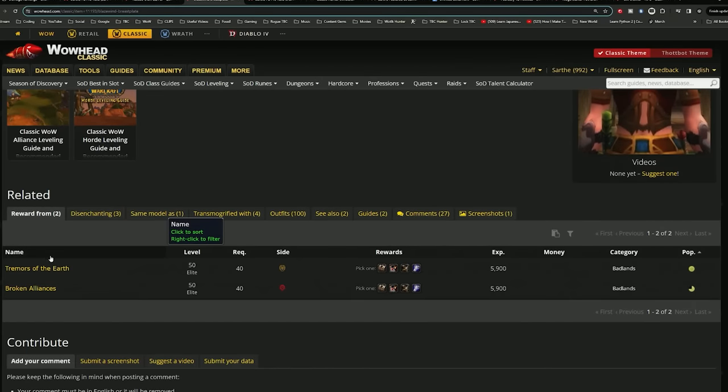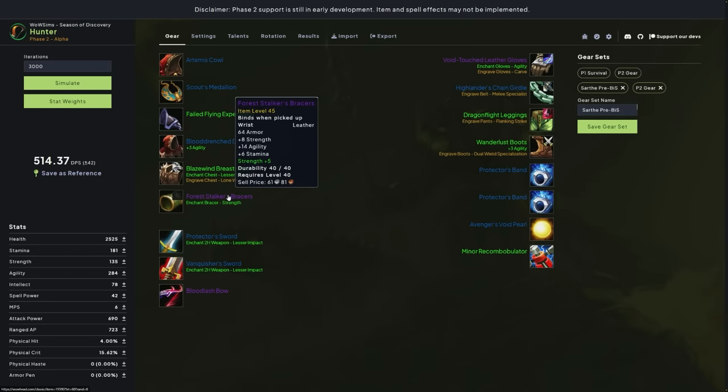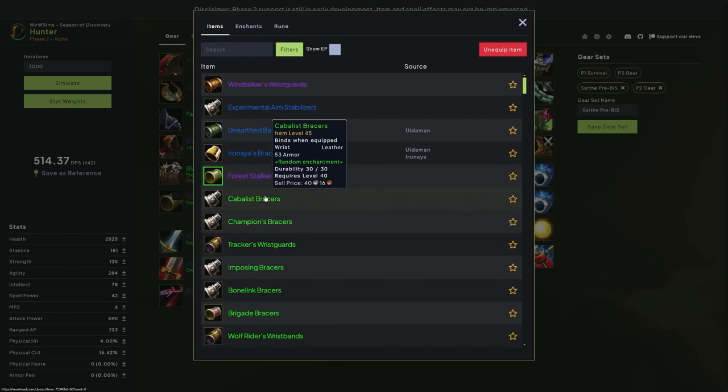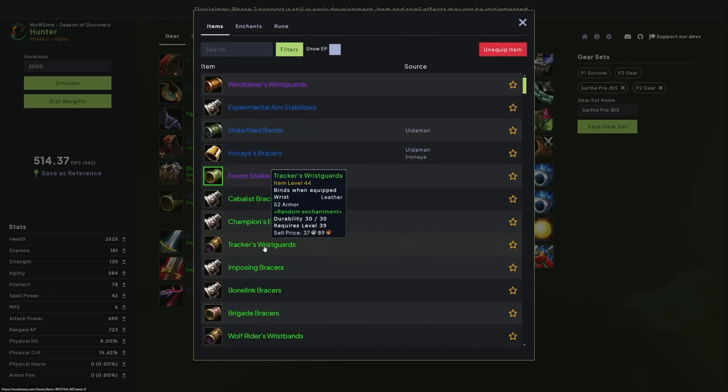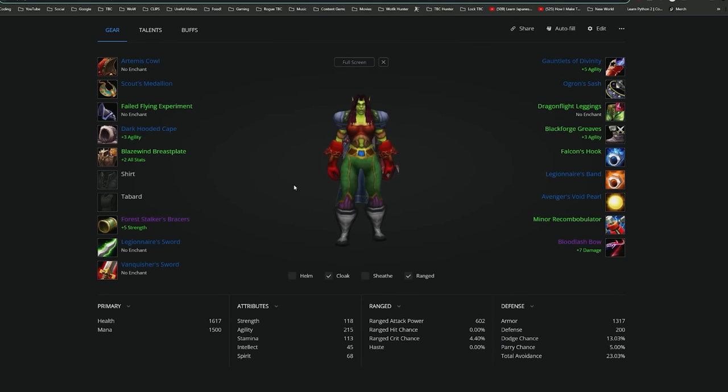The Blood Drenched Drape is just from PVP in Stranglethorn Vale. The Blaze Wind Breastplate is from the Badlands, but you will have to do a pre-quest first. The PVP bracers are amazing but actually slightly worse than the bracers from the raid, so if you're not exalted already with Warsong Gulch, it's not even worth it — just grab something from the Auction House until you get one of the raid items. For weapons, you'll get the Vanquisher Sword and the PVP Sword from Revered with Warsong Gulch. If you're not there already, just go to Ashenvale.